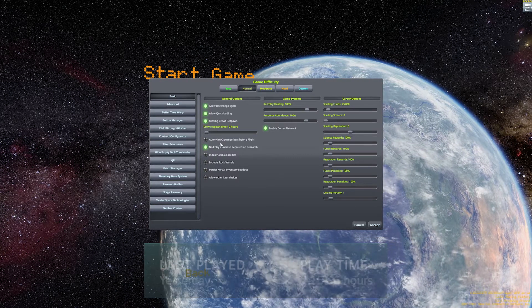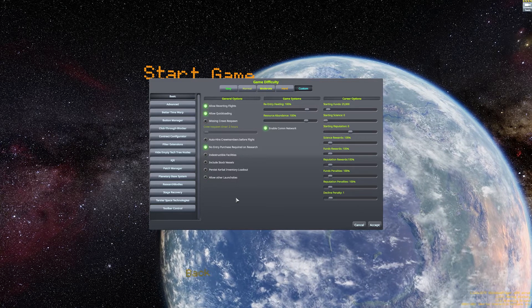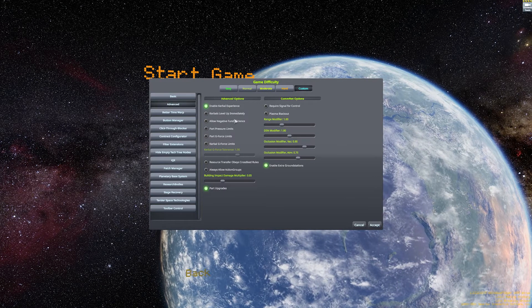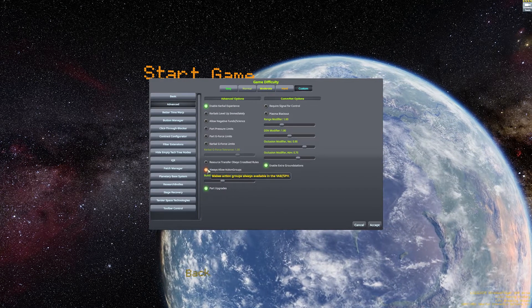So we're going to set this all up now, and we're going to go with normal difficulty, but we'll turn off crew respawns — because if they die, they die. We'll activate the other launch sites, and then over in advanced settings, we're also going to activate allowing all action groups, because there's no reason not to, let's be honest here.